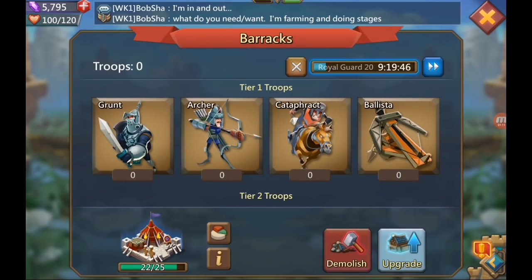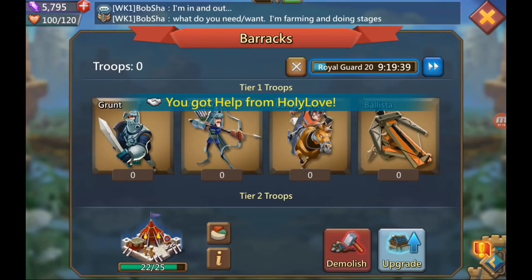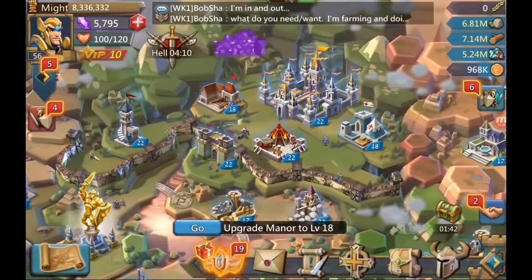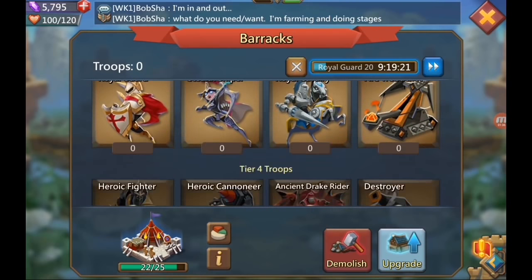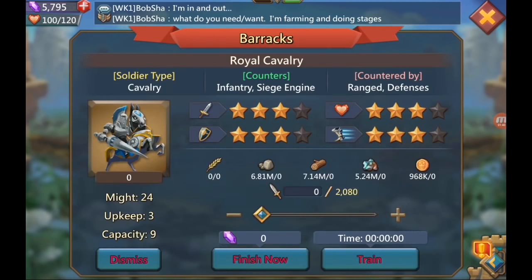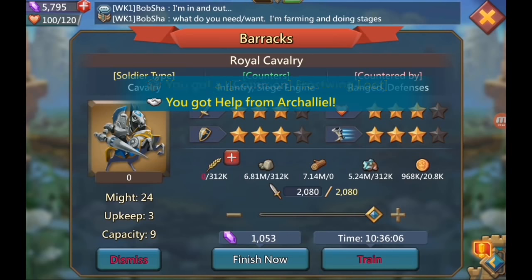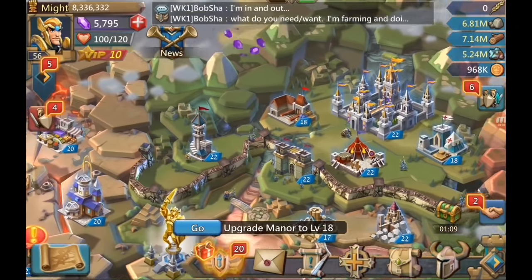I only have one barracks. Some people go with two, three, or four barracks. You can only train one batch at a time, but more barracks give you more troops to train at once. In a barracks at level 22 on tier three troops, I can build 2,080 troops; with two barracks that's 4,000 troops, taking about 20 hours. If you're not active all day, you probably want two barracks; if you're active pretty much all day, one is fine.